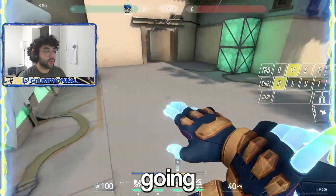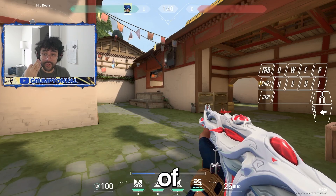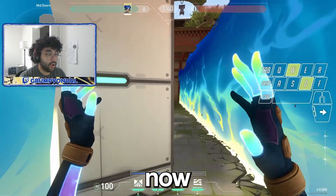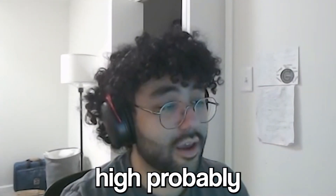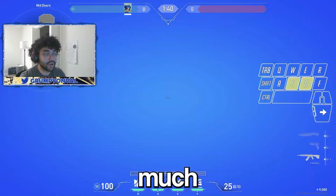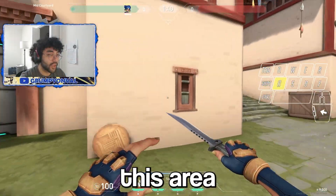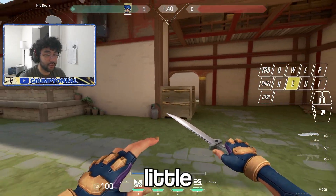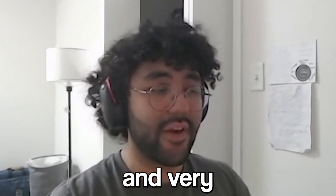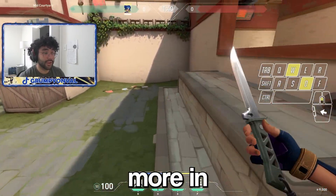Rotational strafes are also very useful for peeking in and out of smokes or walls. If you just clear linearly, the chances of getting hit are pretty high. But if you do it while jumping and moving, it's a lot harder to hit. With a directional strafe only you're not clearing much, but with a rotational strafe you can see and clear all of the other side in one motion versus only a small section with a directional strafe. Depending on the situation, one strafe is far more useful than another — check out my advanced movement and strafe guides on YouTube for much more detail.